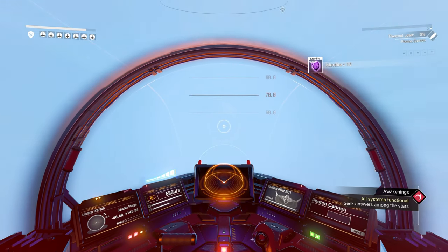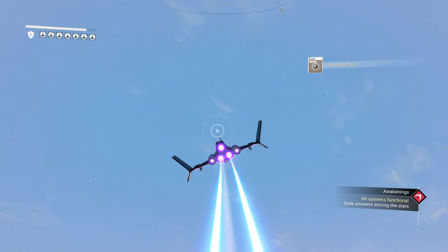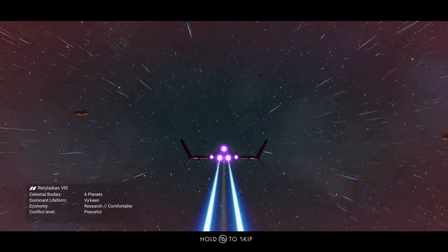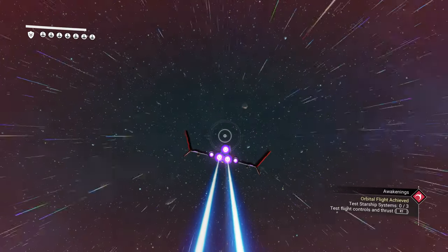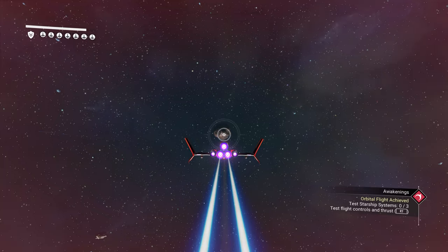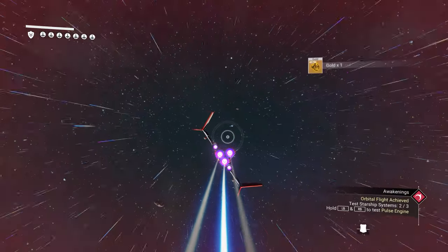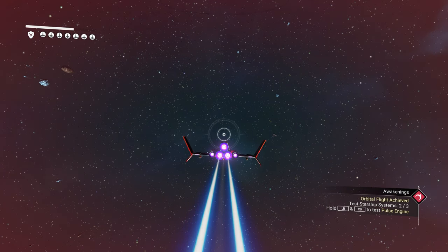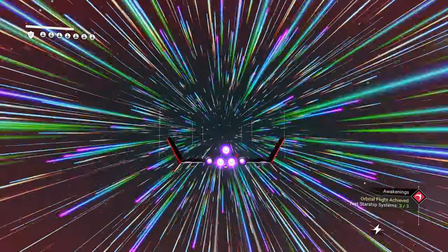Let's get out into space. We'll switch to third person because I like seeing my ship when flying. You can do that in your quick bar — press down on your D-pad. Once you get into space, the game wants you to get used to flying: hit the boost, which is B on Xbox or O on PlayStation. If you want to pulse drive — basically go really, really fast — press left bumper and right bumper together, or L1 and R1 on PlayStation.